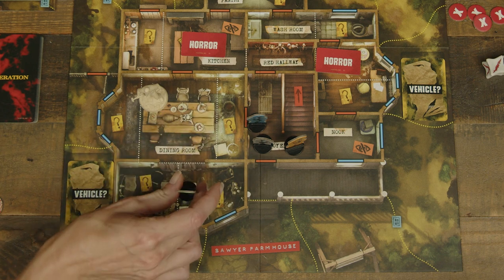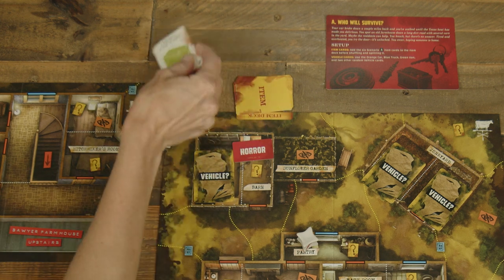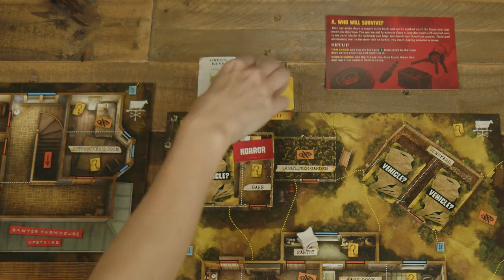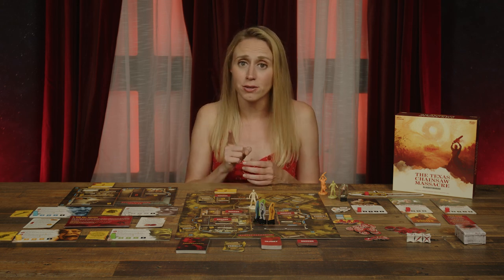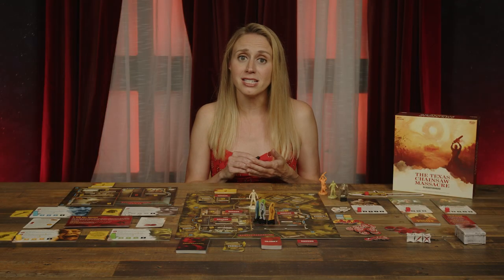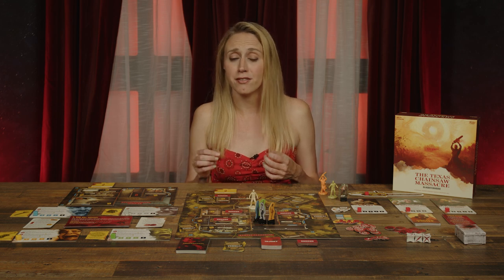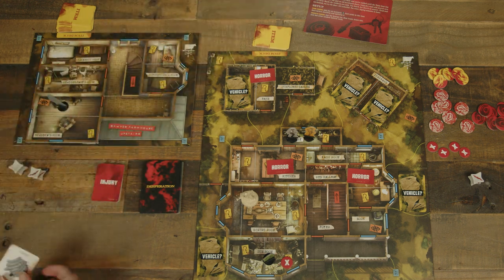Search: if the trespasser is in a space with a search symbol, they roll two of the three bone dice. Bone dice have either a blank side, a single success, or a two-success side. For each success rolled, reveal the top card of the item deck on their current board. They then choose one of the revealed items and bury the rest. Burying cards means putting them on the bottom of that deck, as there are no discard piles in this game. Trespassers can carry up to four items, but personal items do not apply to this limit. Whenever a trespasser searches, the Sawyer player places a searched token over the symbol. If all the searched tokens have been placed, the Sawyer player uses one of the placed tokens to cover the space. Swap: the active player chooses one trespasser, living or dead, on their space, and may give or take any number of item cards from them, as long as either player does not exceed their limit.